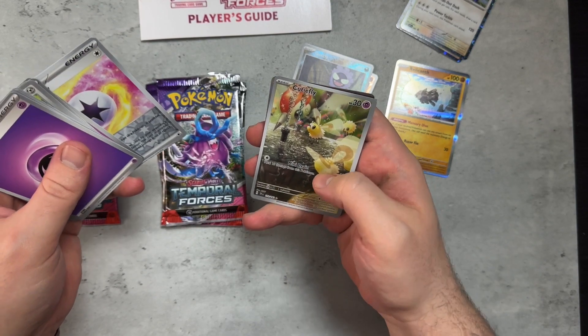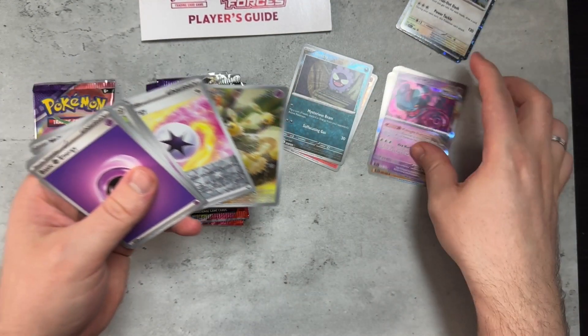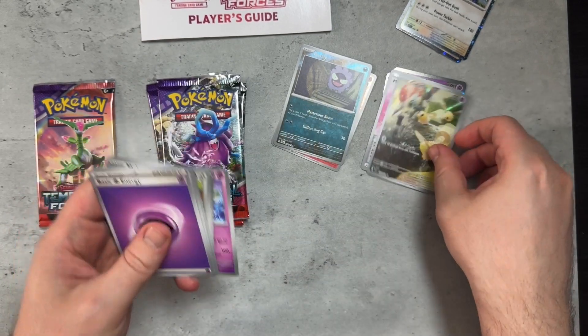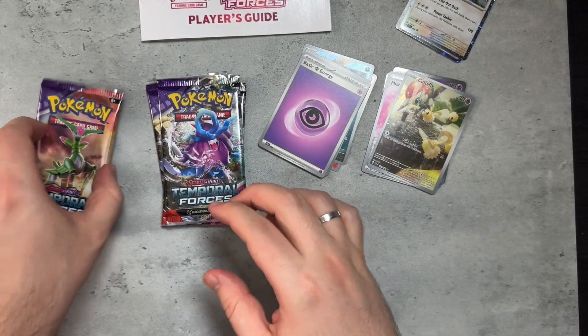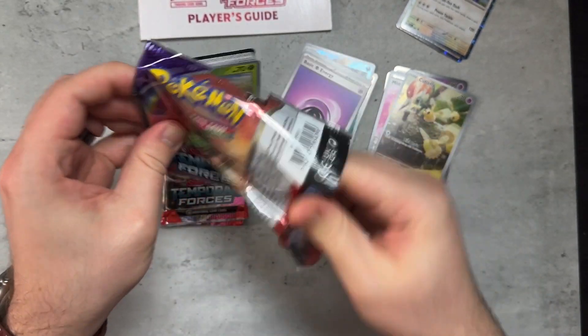Mist Energy. A Cutiefly and a Flutter Mane. We got a Cutiefly with a nice illustration art. Let's go with another Iron Leaves pack.